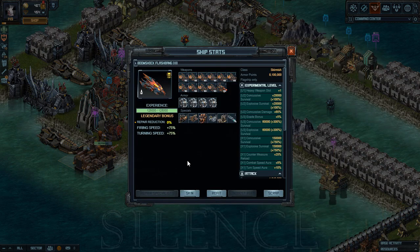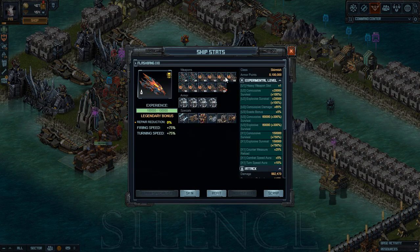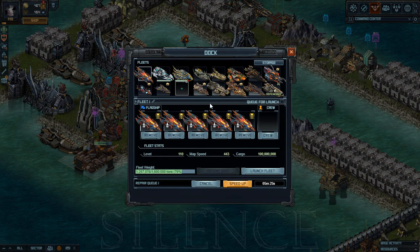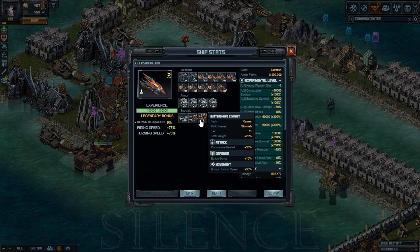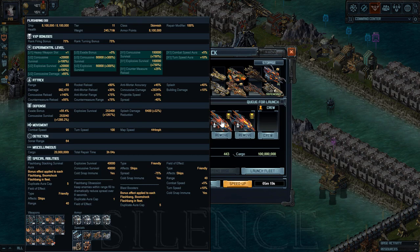My build I have posted before in my previous video in the previous raid. Still the same, I just finished upgrading them. I have used five tokens from this raid just to finish upgrading one of the flash. This is my build. It doesn't have a countermeasure on the flag, but on the other ships it has a countermeasure system — as you can see I have two of them. The remaining three ships have the same build, they are all the same.